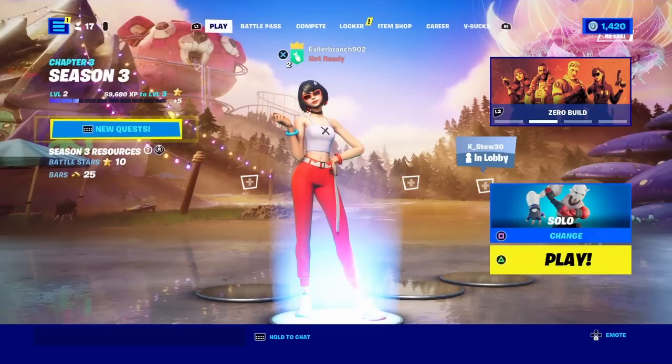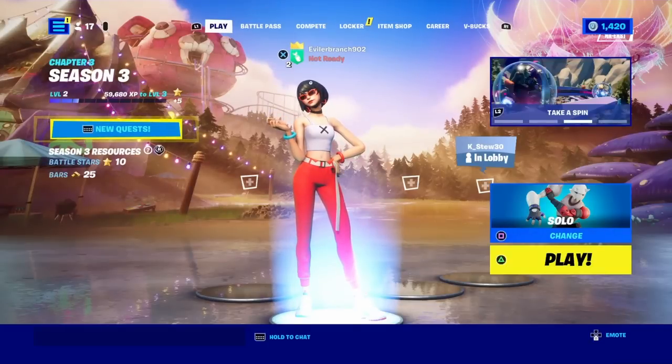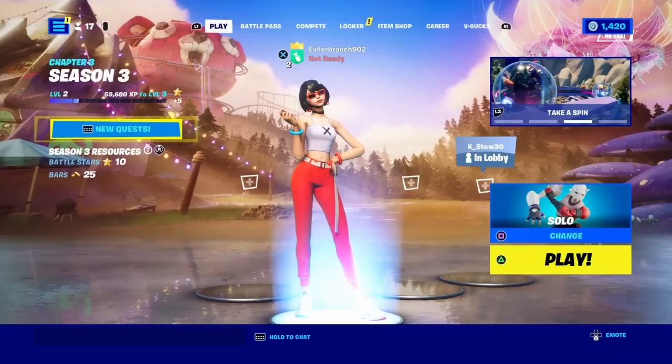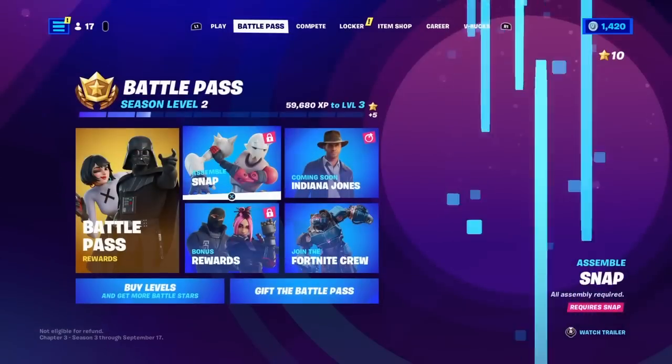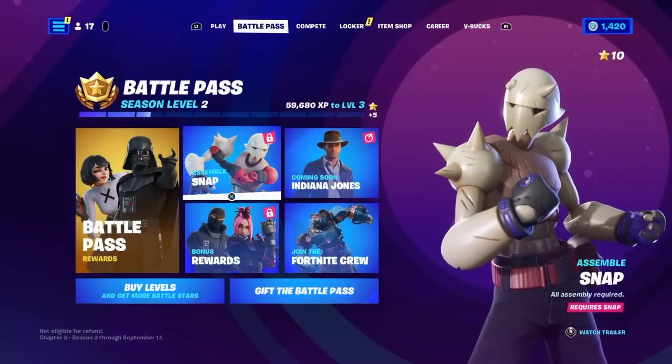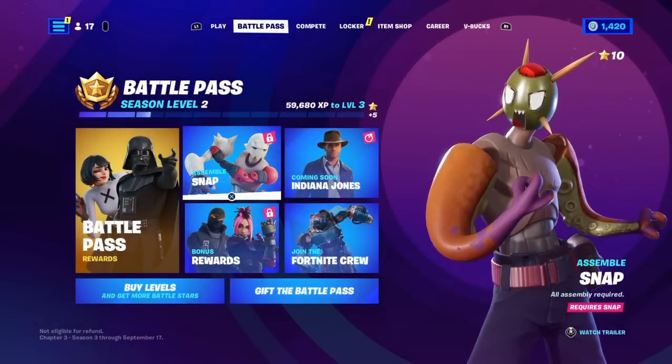For the first method, what you want to do is make your way inside the Fortnite Battle Royale main lobby. You're going to see play, battle pass, compete, locker, item shop, career, V-Bucks. What we're going to do is go over towards the second tab — the battle pass section.